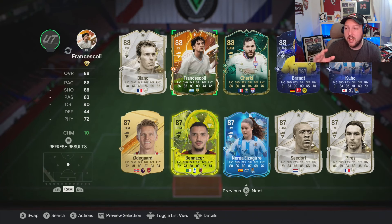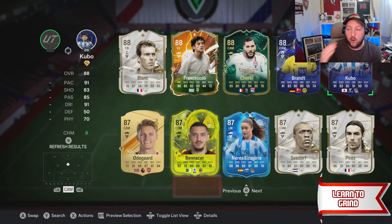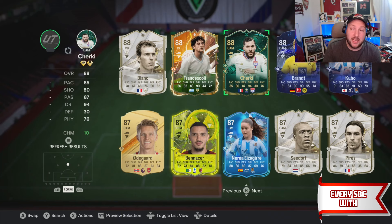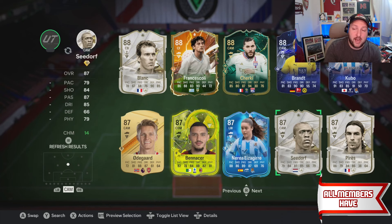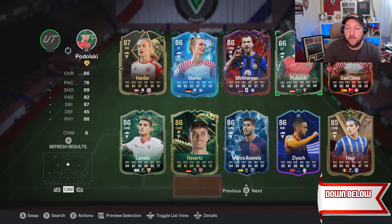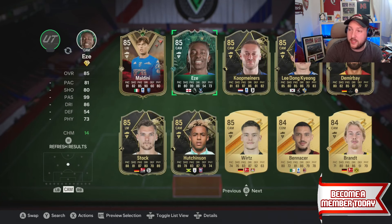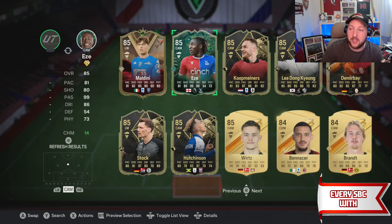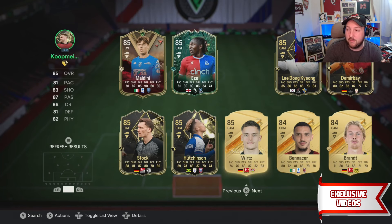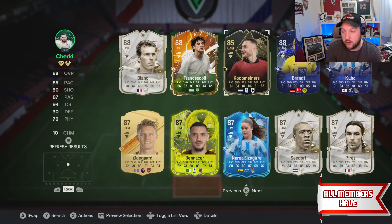In the CAM role we're looking for 88s. You've got base heroes and SPCs including Francisco, Lebrant, and Kuba from objectives. Tchouaméni is from an evo — if you have an 88 evo you always use, stick him in. Base icons can also fit in, and Ziyech was in packs last week. For my team I'm going to use Coop Miners who was in Team of the Week, or you can use any of your evo cards.